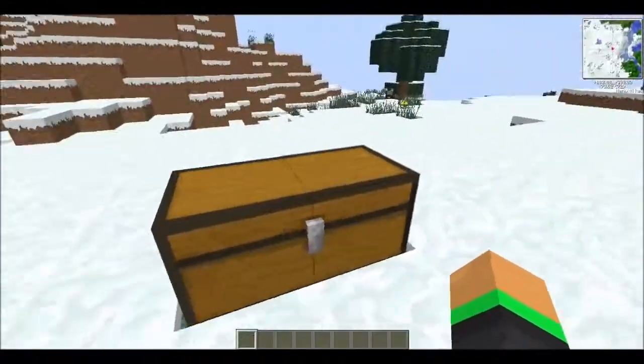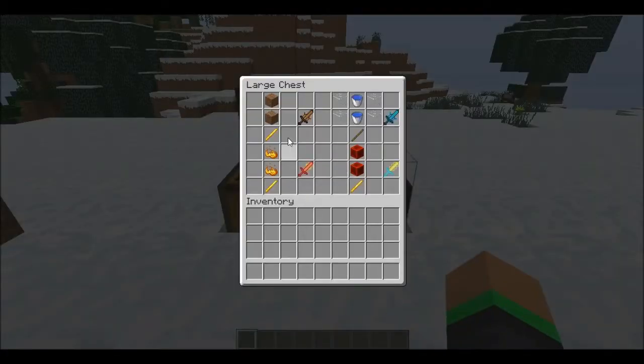Here are the crafting recipes: for the Earth Sword you need a blaze rod and two dirt; for the Water Sword a normal stick, four glass, and two water buckets; for the Fire Sword you need blaze powder and a blaze rod; and for the Thunder Sword you need redstone blocks and a blaze rod.